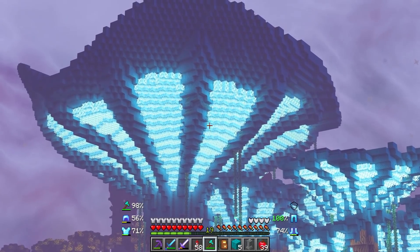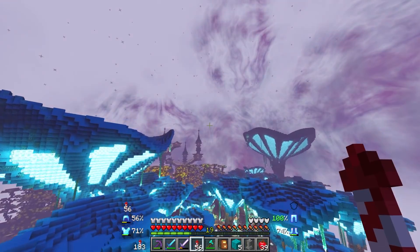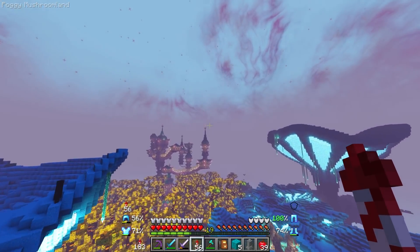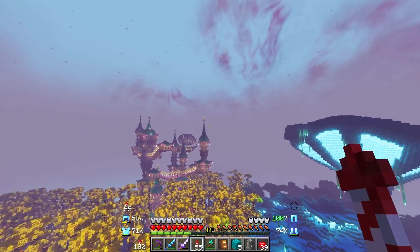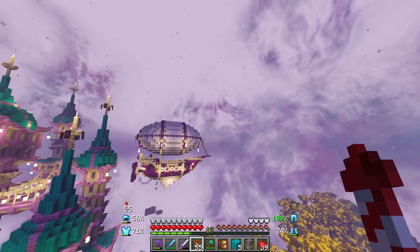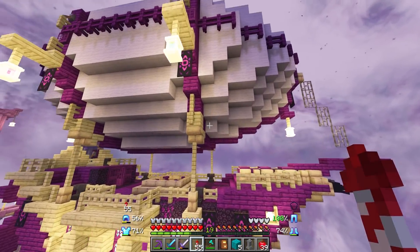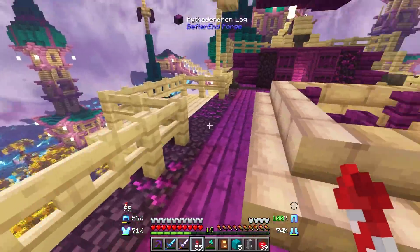That is a massive tree. There's another end city here — that could potentially mean another ship, another Elytra. If I can fly into this, that will grant me another Elytra. There are just spawners in here to stop me from doing it.